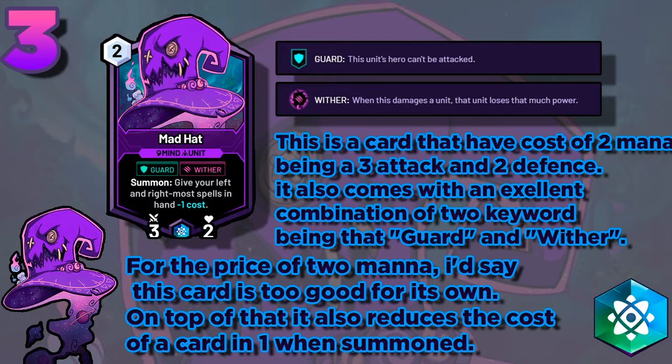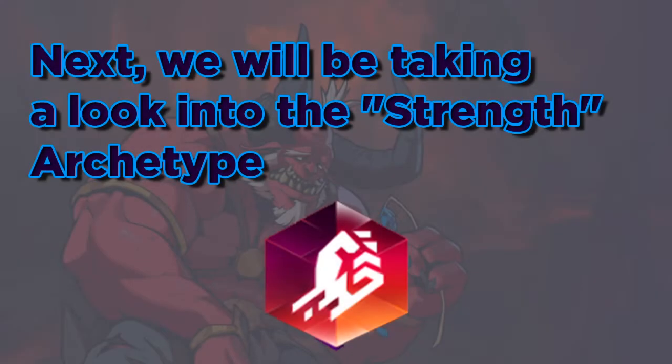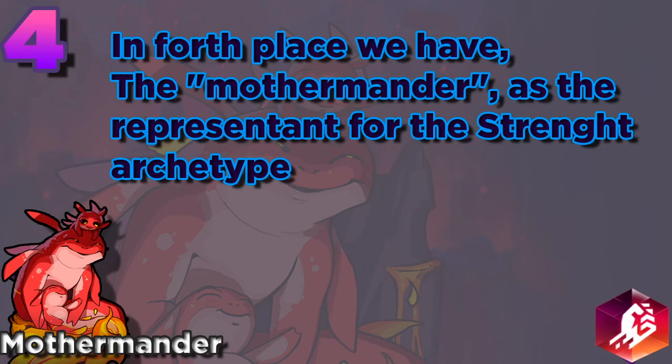On top of that it also reduces the cost of a card by 1 when summoned. Next, we will be taking a look into the Strength archetype. In fourth place we have the Mother Mender as the representative for the Strength archetype.